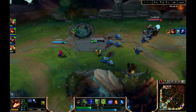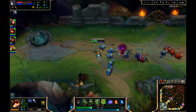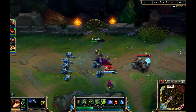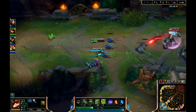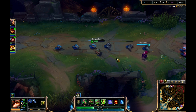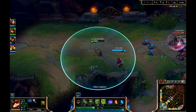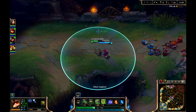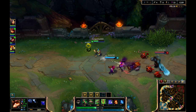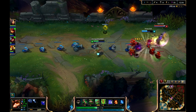You can also have kill assists for others. At the beginning of the game, you can get something called a trinket, which is either an item that can get rid of wards or place a ward. I have gotten the warding trinket, which allows you to place a ward anywhere in range. What that does is place a warding totem that gives you vision of the area, and it will also be stealthed or invisible to other units. Note that there are different types of wards that you can get in game, and I will show you some of them once we get back to the shop.